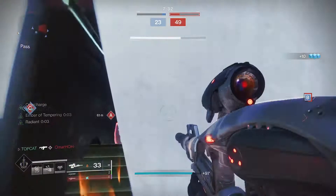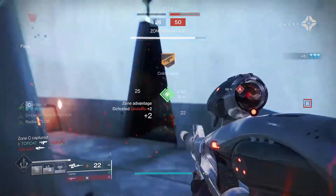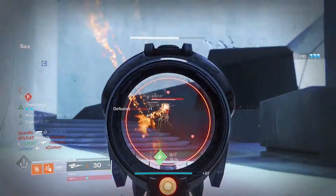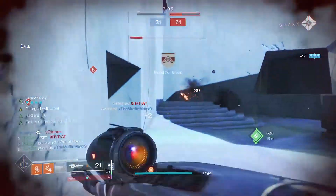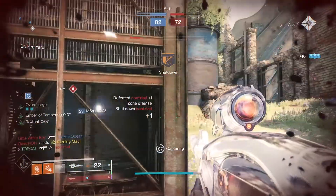The Rain of Fire's exotic perk is called Solar Pusilla. Air Dodge reloads all of your weapons and improves Airborne Effectiveness for both Fusion Rifles and Linear Fusion Rifles. Final blows with these weapons make you Radiant.